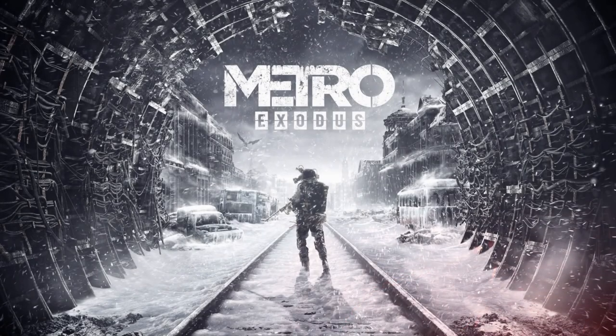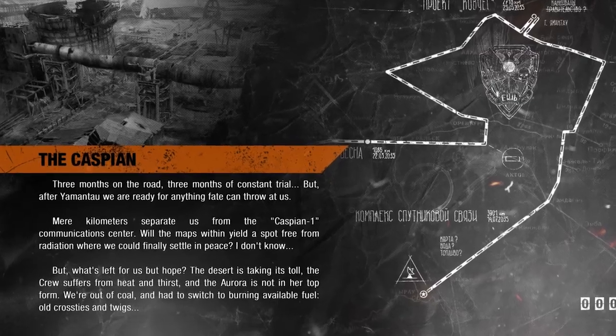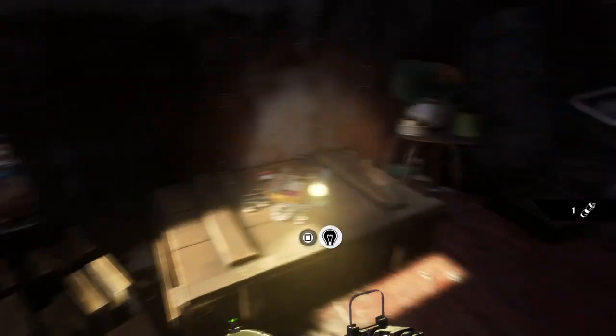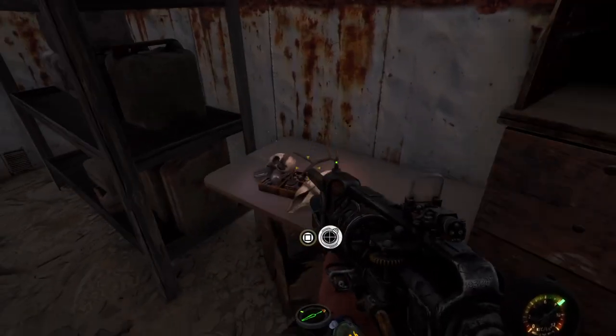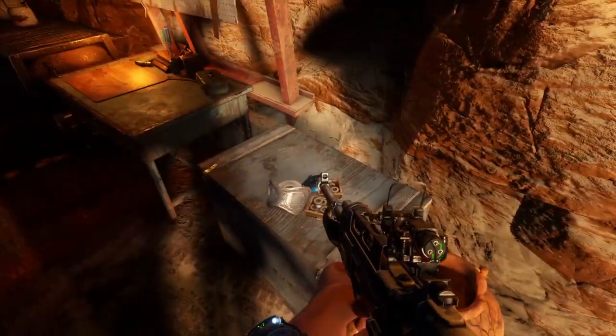Hey everybody, back with more Metro Exodus. In this video I am looking at chapter 6 of the Caspian and I'm going to find all of the suit upgrades you can get in this area. Not as many as in the Volga so this won't take too long. Let's just get to it.